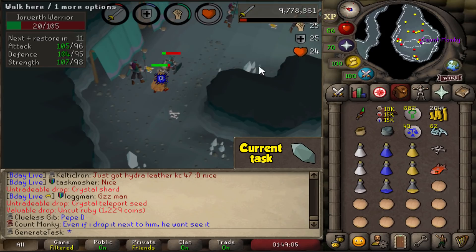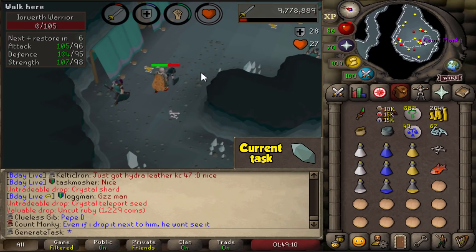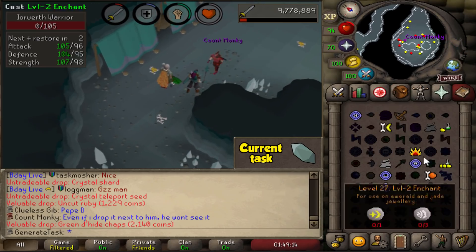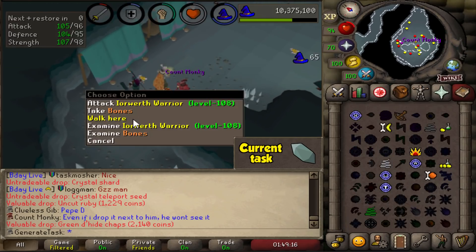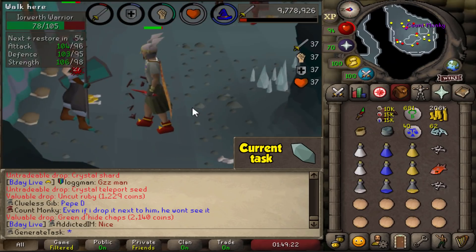On the last kill we got 2,040 KC, so we are now officially over double the drop rate — halfway to another wall of pain entry. I really hope I don't get it because this is quite slow. But if we go dry on this compared to some other grinds, it wouldn't be too bad, so I would take it if I have to.